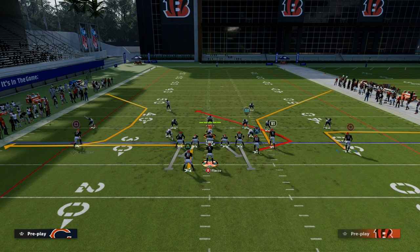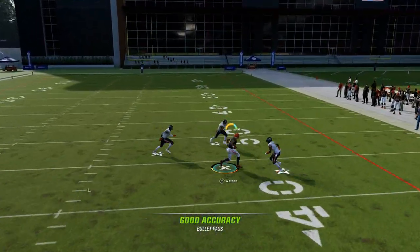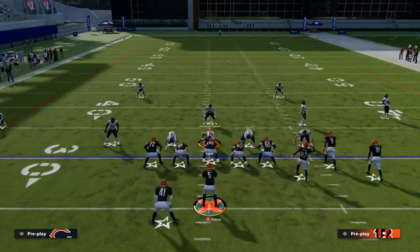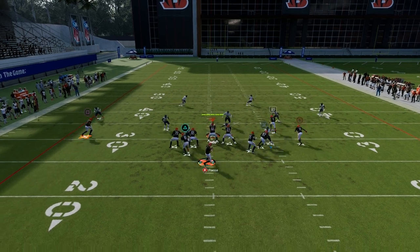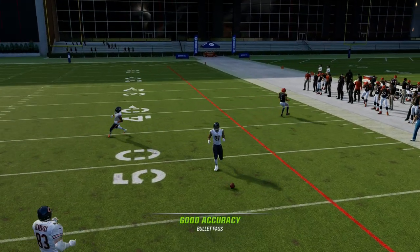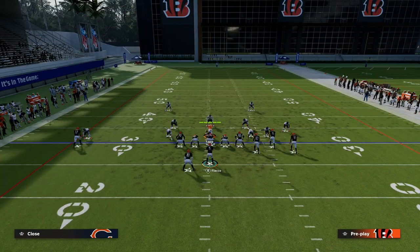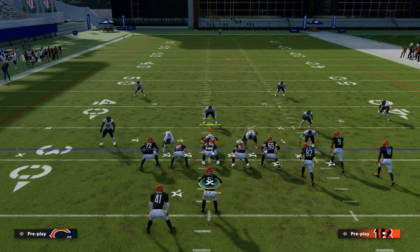Another thing I like to do with this is motion this guy out. This is a super underrated piece — when you motion this guy out, it just creates a lot more space to throw in that little pocket. Let's talk about match coverage for a second. A lot of people like to utilize match coverage to slow this concept down, and it will slow it down. What you'll see on the right side is they will double team that corner route, but we can easily adapt this concept just slightly and it makes it super, super difficult.